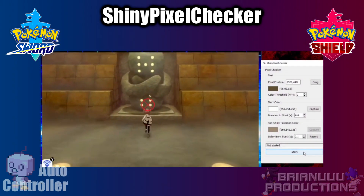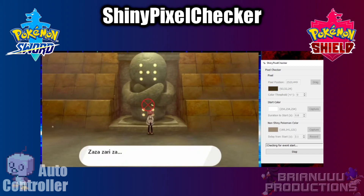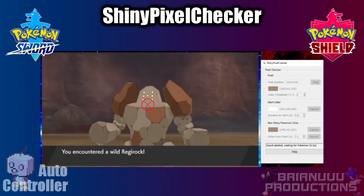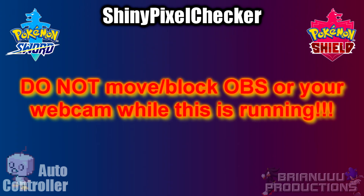Now you should be ready to go. Press the start button and it will begin checking whether each Pokemon is Shiny or not. If the program gives you false positives — meaning it thinks a non-Shiny is a Shiny — you can check the status and compare how different it is from your non-Shiny color. If the difference is low, increase the color threshold. If it is too large, you may need to find a new pixel and redo the entire calibration. Also make sure your video footage is not obscured or moved while the program is running, otherwise it will not check the same pixel and will cause errors.